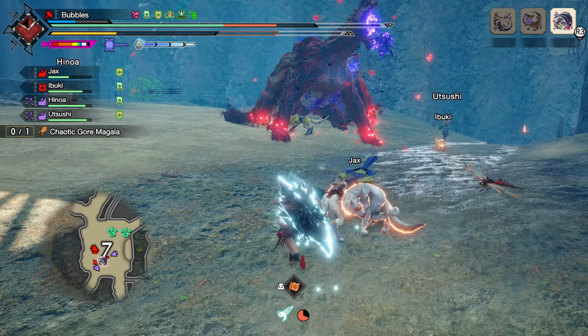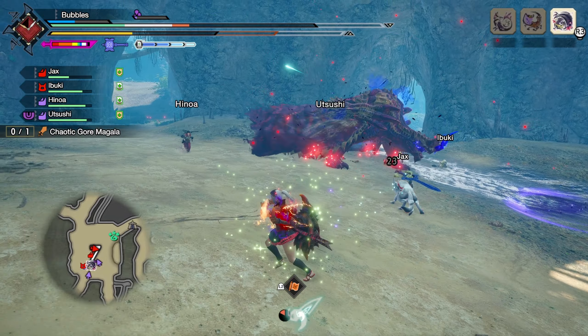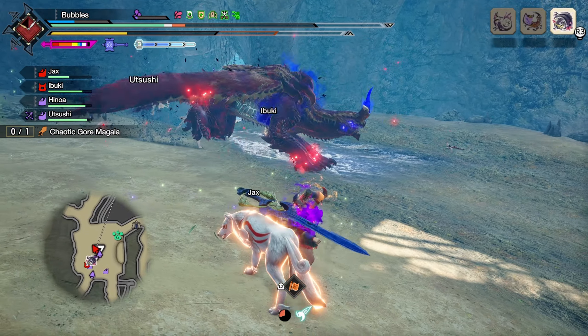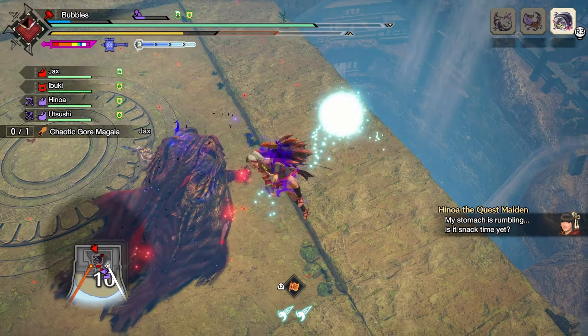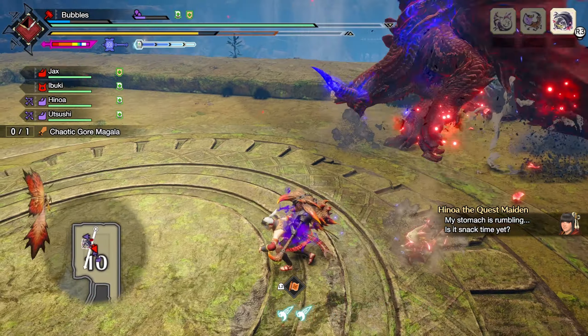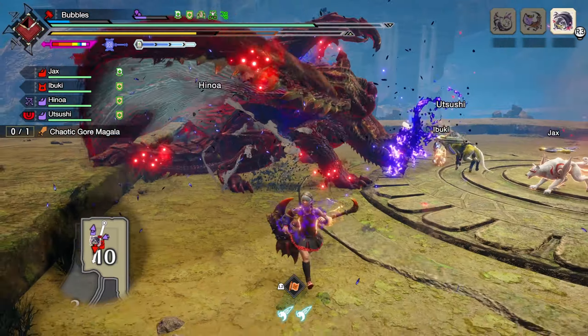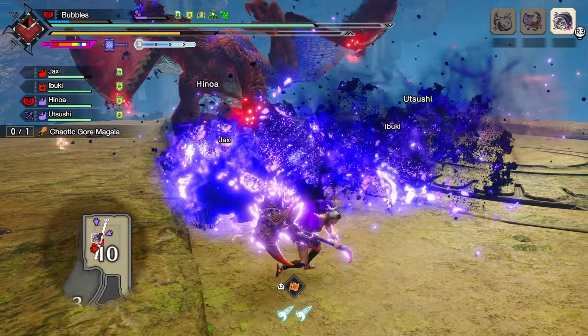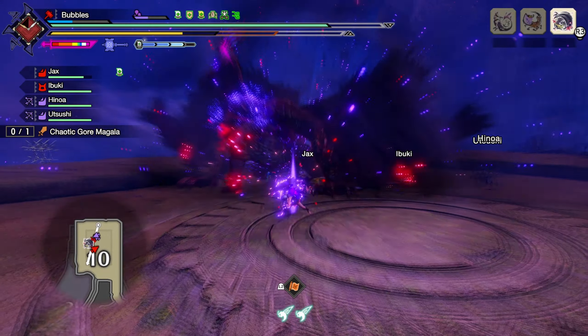I was worried he would have a shockwave, but he shouldn't. My luck with it starting directly on top of me is so bad. Inoa healed me — lovely. Don't act out of landing because he will sense you and immediately attack. Don't want to get caught while charging your hammer on the way down.